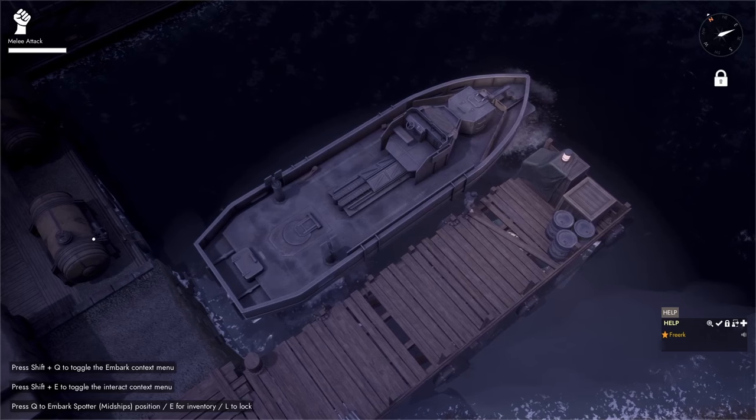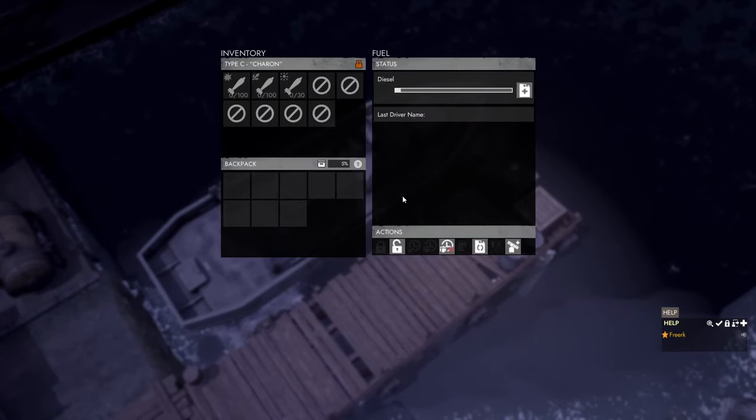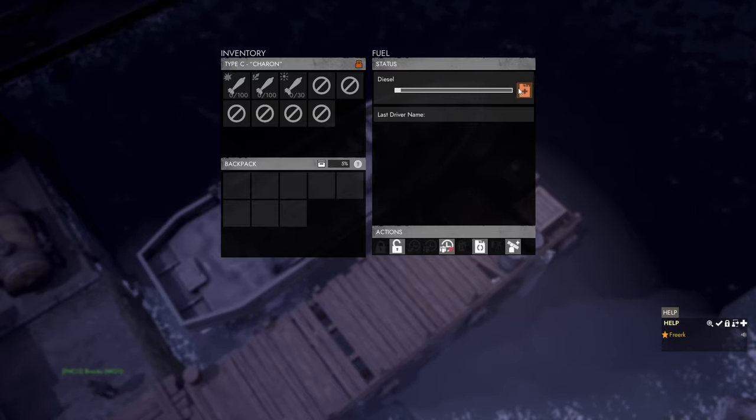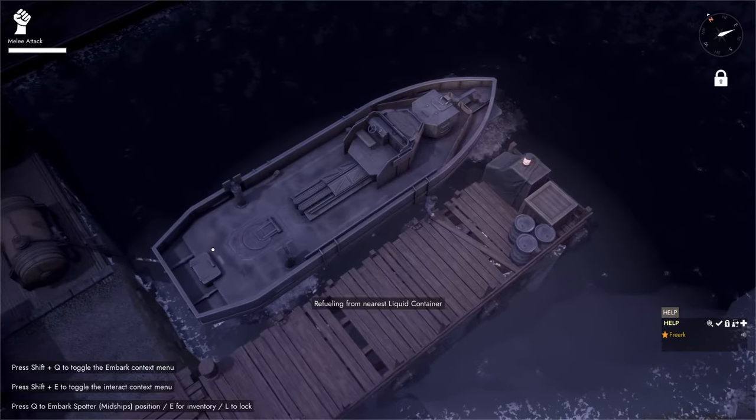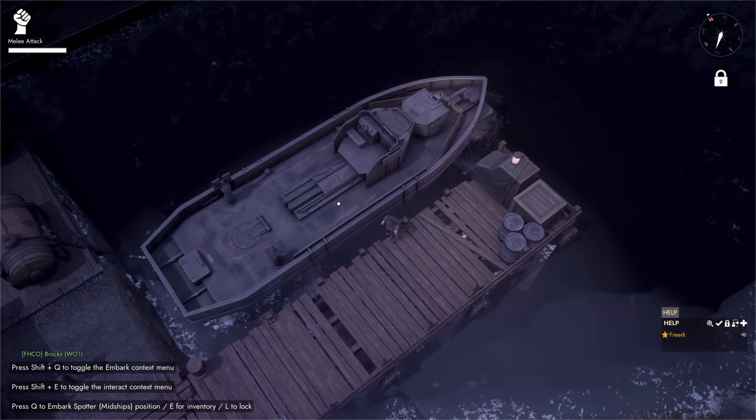There is a liquid container just behind the gunboat. If we press E to open the gunboat again, we come to the fuel status panel and click the refuel button. We can see that it throws out a hose between the liquid container and the gunboat.